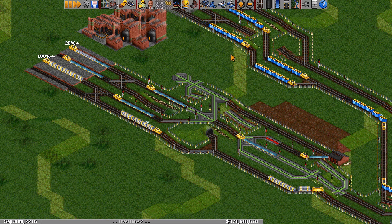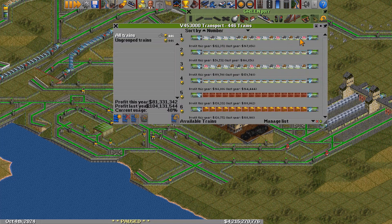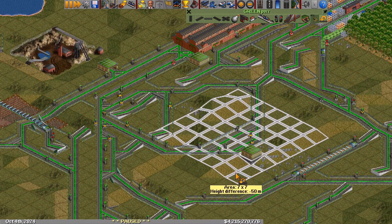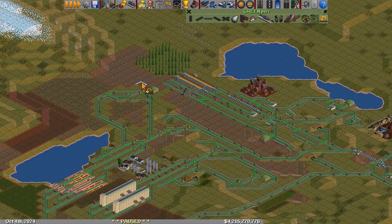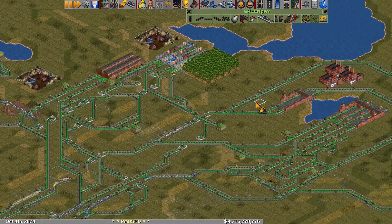Let's take a look at some of these stations in the wild. Here is a recent multiplayer game that V453000 was in — we're looking at his company. We can see he has about 450 trains here, and on each of these primary industries he has built one of these overflows. In multiplayer games, overflows are especially useful because you can just spam a ton of trains, and then over time the production of your industry will increase and trains will be released from the overflow to match. And if the production ever drops, the overflow will handle the excess trains and prevent it from jamming up your network.